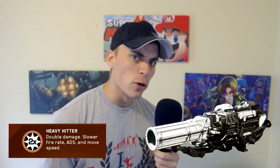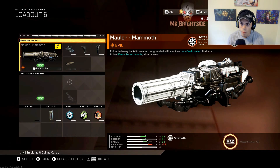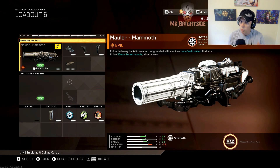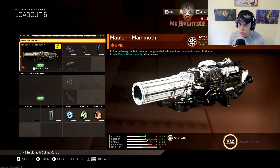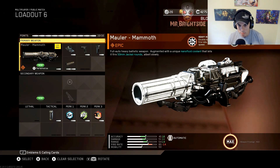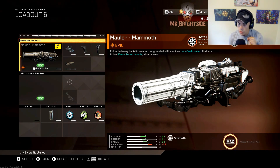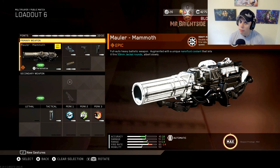Without further ado, let's get into our class setup. Ain't she a pretty little thing — but don't let her fool you. She is a monster. She might be slow, but you let her hit you and there's no getting up from this bad boy.